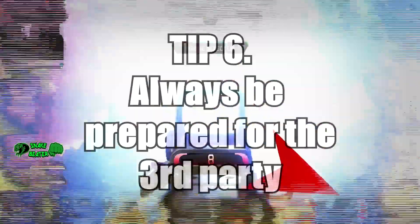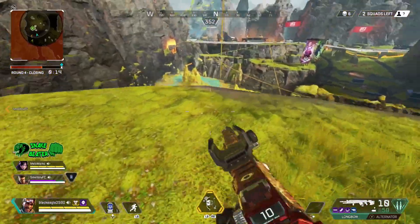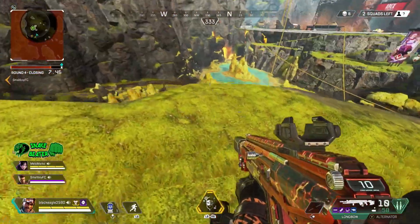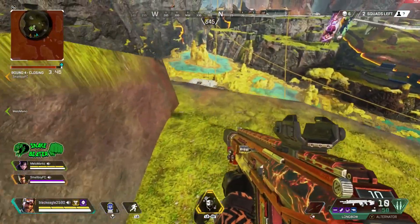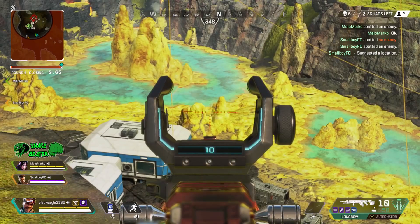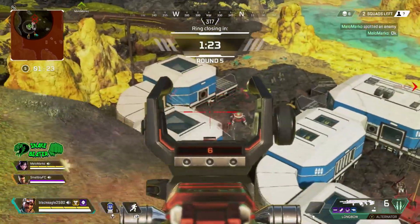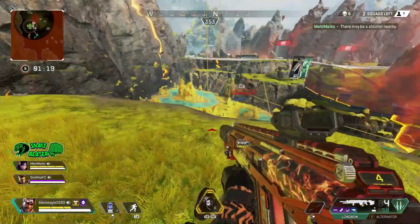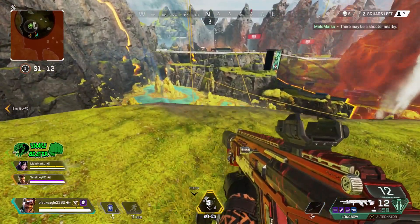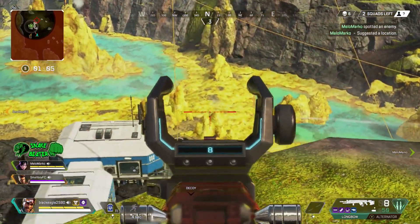Tip number 6: always be prepared for the third party. I was struggling at the beginning of the week getting third, fourth, and fifth partied all the time. I think it was because after a fight I wasn't thinking straight — I was looting for ages, swapping weapons, deciding what I wanted. You need to think: I've just killed a team, someone heard that. Quickly swap armor, grab the ammo, then either move position or get ready for a fight. I'd recommend repositioning so the incoming team just goes to loot the boxes.